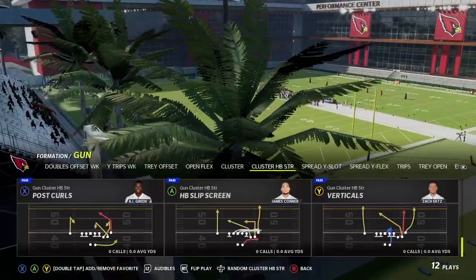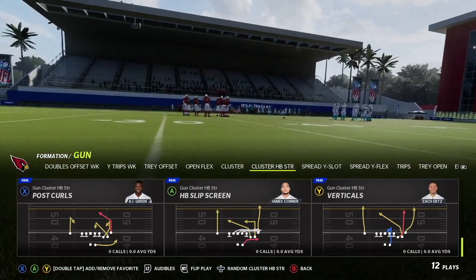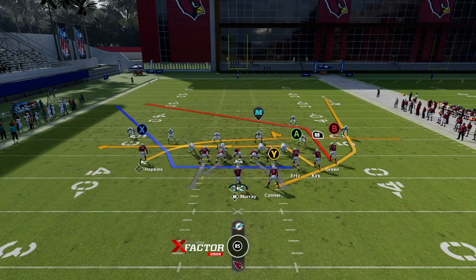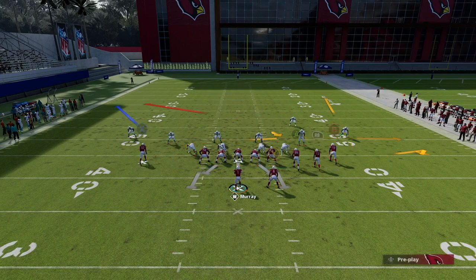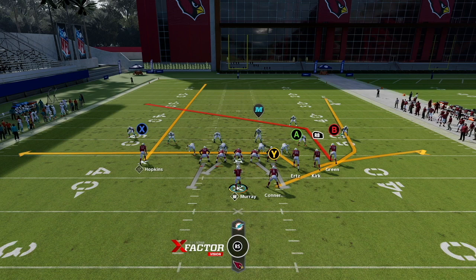Now to Cluster Strong — we're looking at Mesh Post. This formation also has great plays: Z Spot, post dig, flanker drive, verticals, post curls, slip screen, quick base. For Mesh Post, you have a halfback wheel-flat combo on the right, and a backside post-hitch combo. I put Kirk on a flat route, Ertz on a drag route, and Hopkins on a streak on the left to clear zones for B coming across on that post. Low pass that wheel as soon as Connor cuts up the field. Otherwise look to the drag or post coming back to the left.